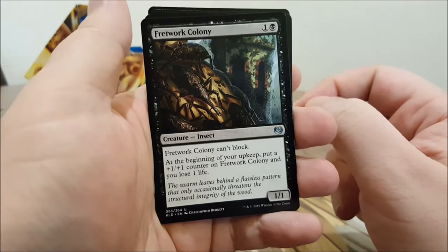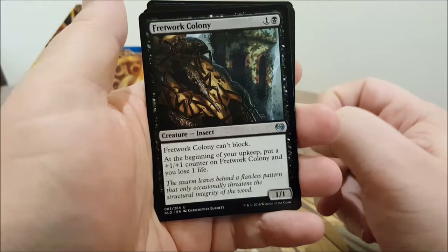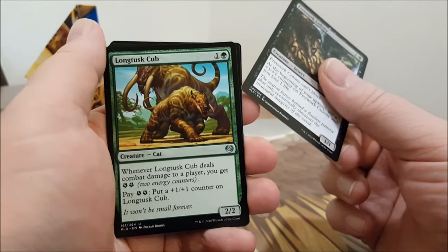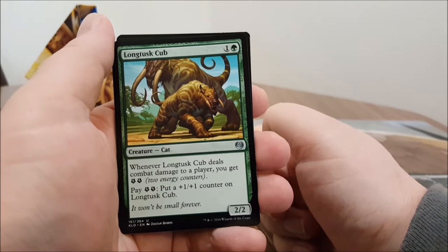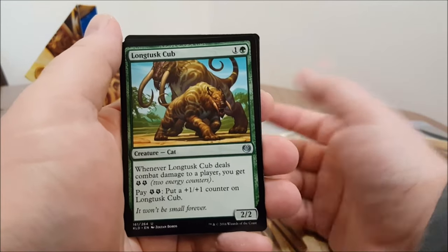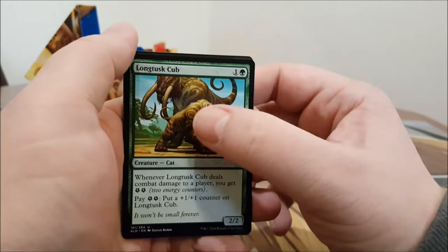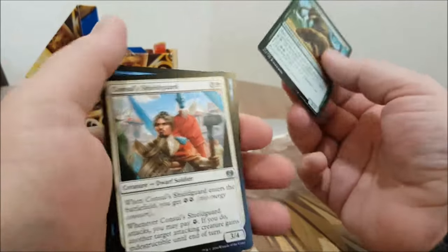Fretwork Colony — black and one, insect creature, can't block. It's a 1/1. At the beginning of your upkeep, put a +1/+1 counter on it and you lose one life. I don't love losing life. Long-Tusk Cub — green and one: whenever it deals combat damage to a player you get two energy. Pay two energy to put a +1/+1 counter on the Cub. In my recent article I may have gotten the trigger wrong — that's my bad.